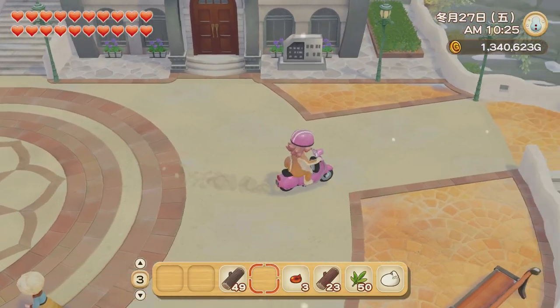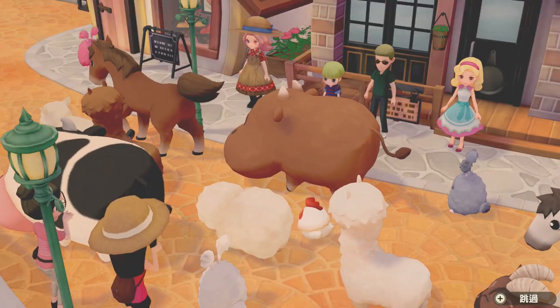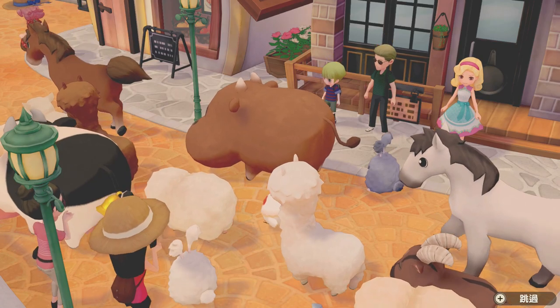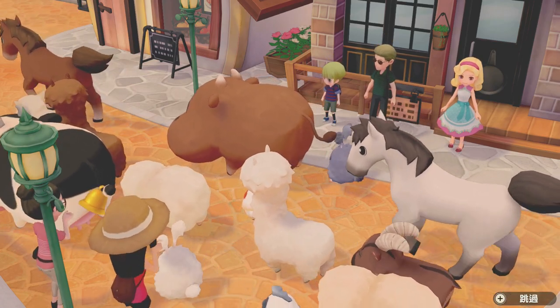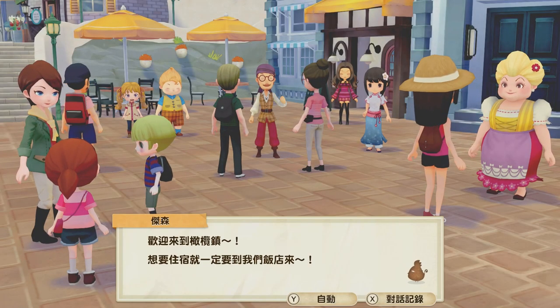For viewers who don't know yet, there is a town level in-game and there are 10 levels in total. When we start the game, our town level is 1 and our main goal in Olive Town is to increase the town level to 10. When we reach town level 10, the main story of Olive Town ends and we can see the credit screen after we trigger a special cutscene. In my current save file, I've already reached town level 10 and finished the main story.